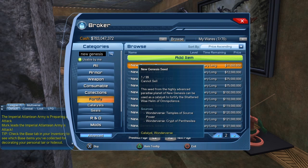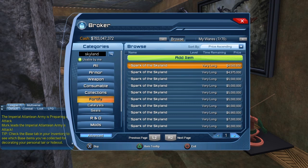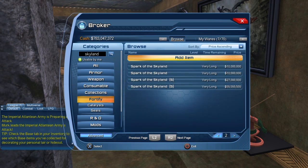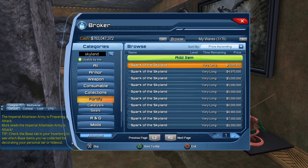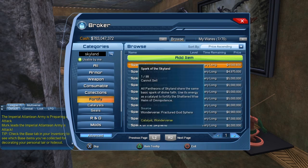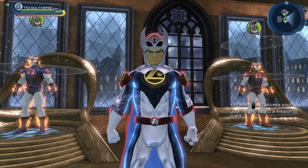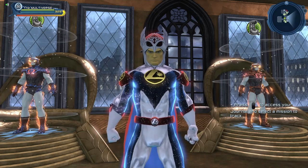For the new Genesis seed, these are supposed to drop in the Temple Source Power (the solo mission) and the Crypt of Penticillia (the 4-player mission). The other thing you need is the Spark of the Skyland — it starts at 4.5 million each and goes up to 55 million, although for the last rank you need 8 of them. So it's not that bad because you don't have to buy as many. But for the new Genesis seed, having to buy 30 of them is rough. You can get the Spark of the Skyland in the Fractured God Sphere in the Wanderverse missions. So you decide — either farm the missions until you get all the catalysts you need, or bite the bullet and buy those catalysts from the broker.